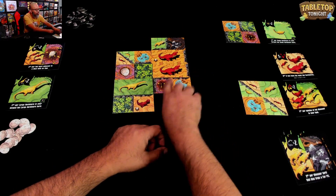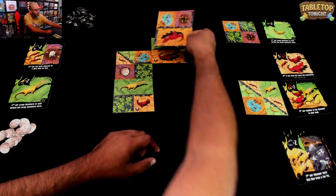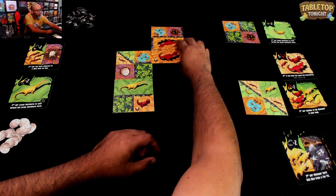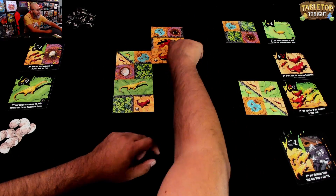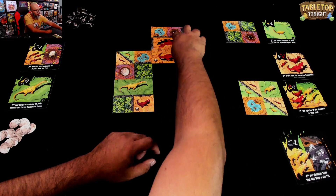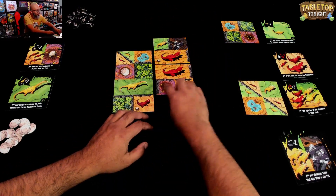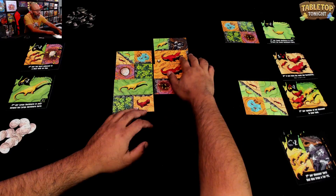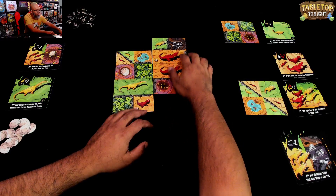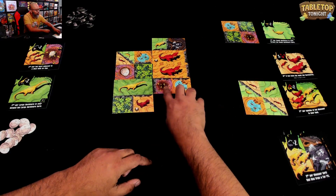Another option is to go up here — you can rotate tiles as you want. Going this way would also form a herd still being fed by that plant source. But then this nest doesn't come into play because it's blocked off by the mountain range. I'll do this placement and hopefully cover that spot later.